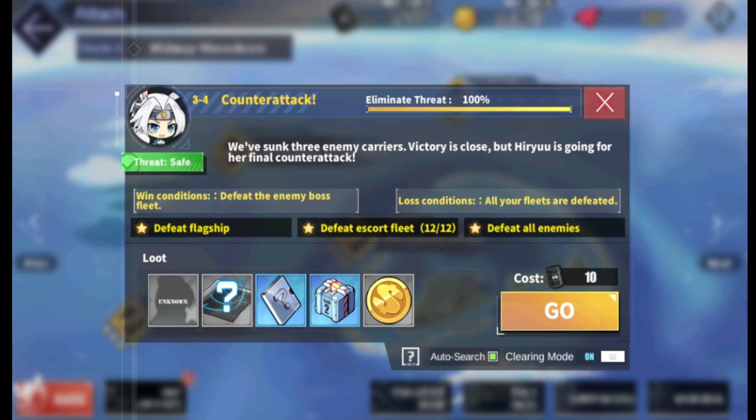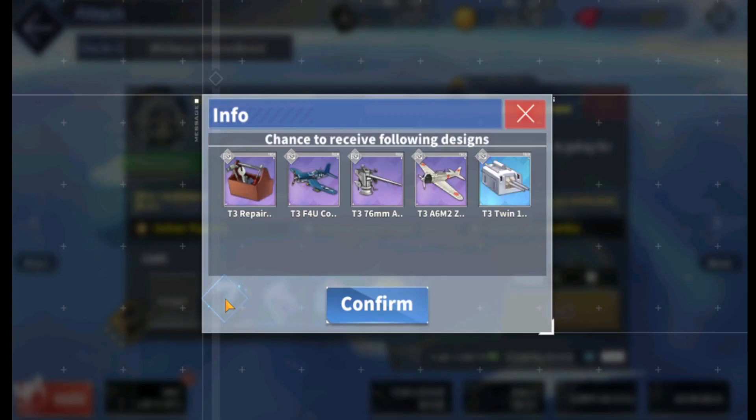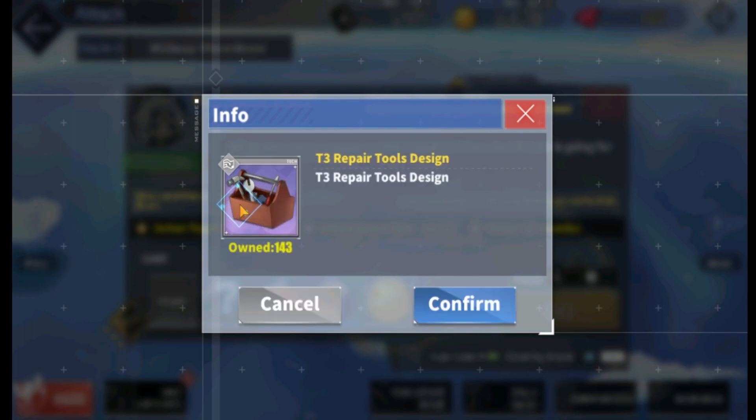And then 3-4 — of course, the infamous 3-4 — is worth farming not only for the fox girls, but also they drop repair toolkits. These are excellent for your vanguards, healing them over time and giving them a health boost. As you're fighting mob fleets, you're going to want your ships to survive. These are also decent to throw in some boss fleets if you don't have torpedoes to slot in.